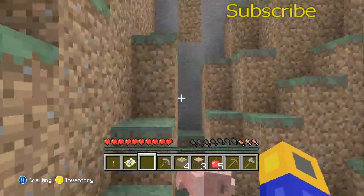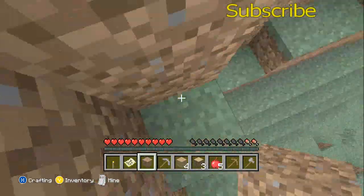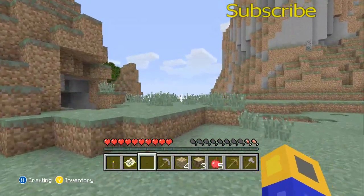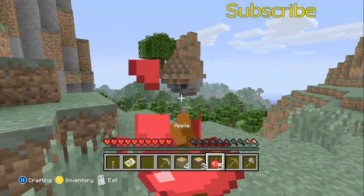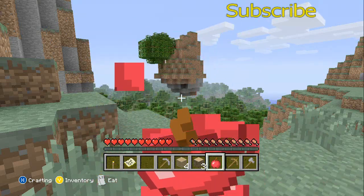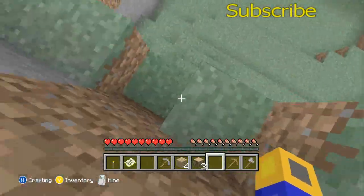I mean, I'm not going to blame him because that sounds like a smart idea — you're not having to deal with grabbing materials like wood or cobblestone. But I honestly would prefer using something out of cobblestone, so in case a creeper comes by, it'll be a lot better than using something like sand or dirt.